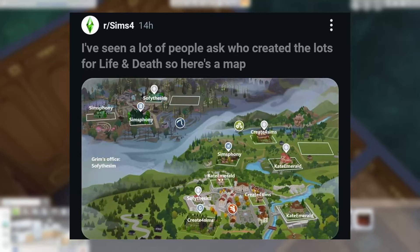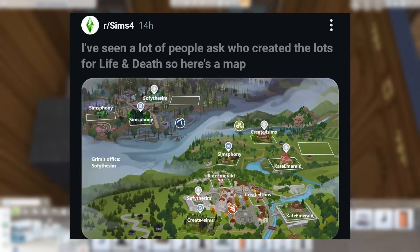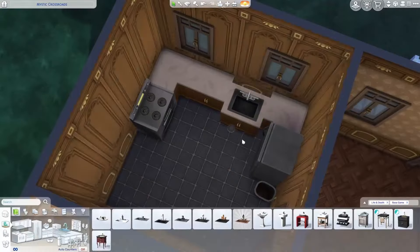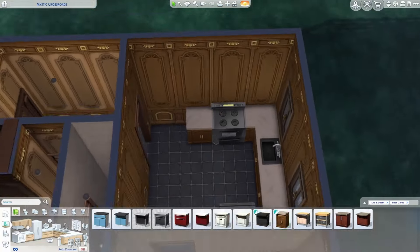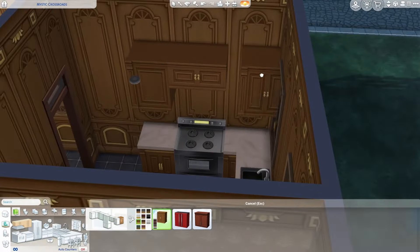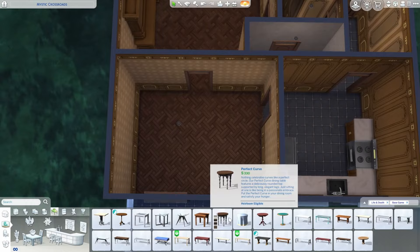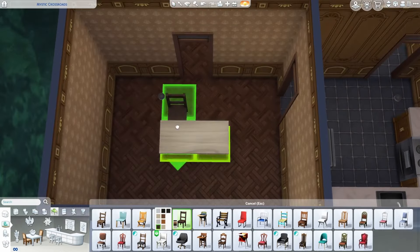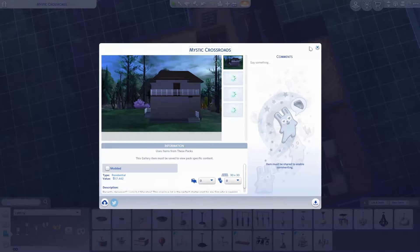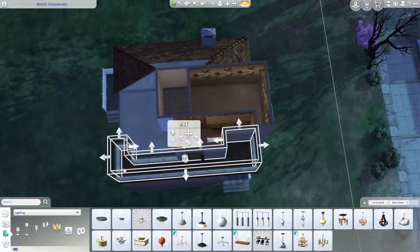Speaking of what we're going to be seeing in this world, I found a map of all the different creators who submitted builds. It was interesting to go through all of them. I think personally that Sims Finney's builds were the best in the world — those were the ones where I had the fewest 'why' moments, and I'm an extremely judgmental person. I really liked their public lots. I thought they were very well designed — they felt open and playable, but not open and EA-style vacant.